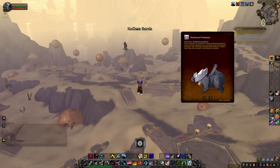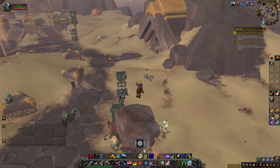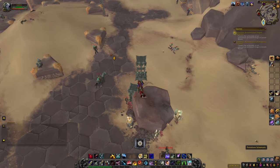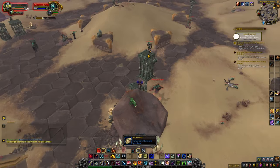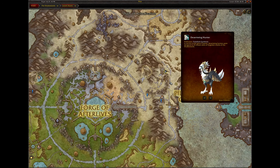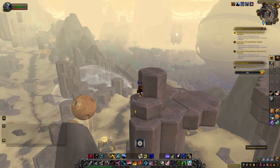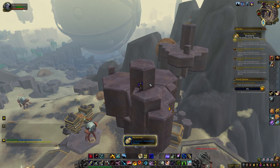The Darkened Vombata is located inside a cage in the desert area of Zereth Mortis. You may need to kill a couple of elites to grab it, or you can just grab it and run. The Desertwing Hunter Mount is located on top of a pillar just north of Pilgrim's Grace. It is possible to get there with Door of Shadows, but much easier with flight.